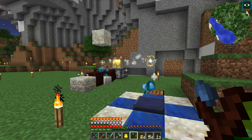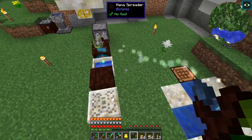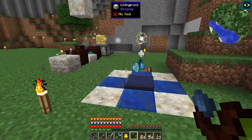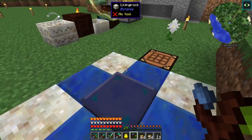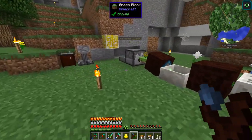We finally got enough mana in the mana pool - it filled up to about three quarters. The mana drained out and that made our first piece of terra steel. Now we need the terra steel nuggets, and then we can go ahead and get the elven portal set up.